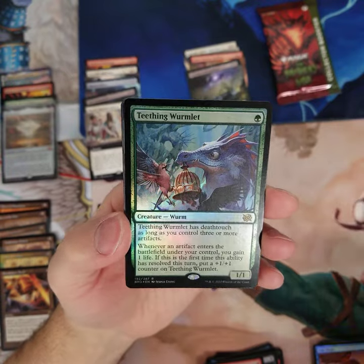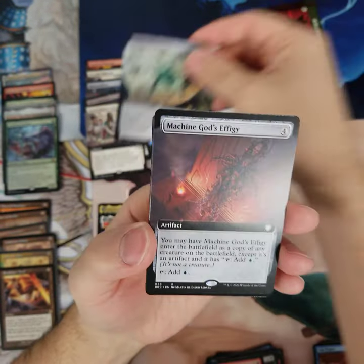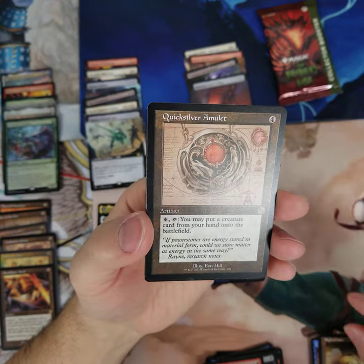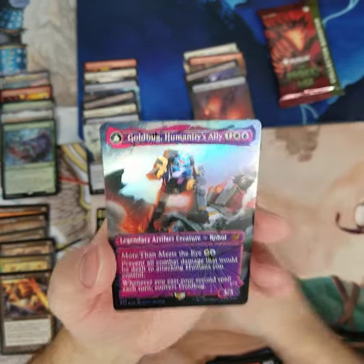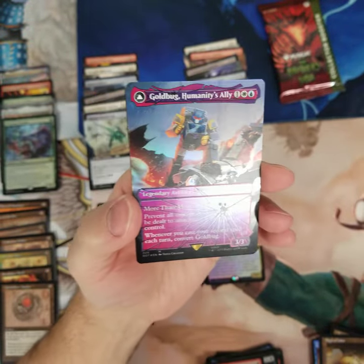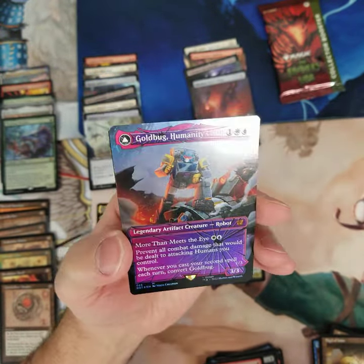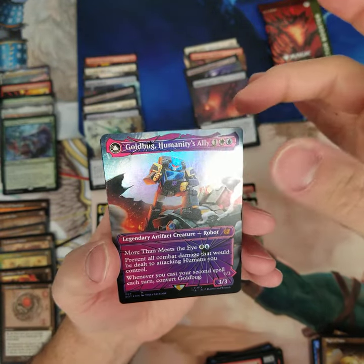Forest. There's a Wormlet. Simeon. Machine. Two uncommons. An Amulet. Oh my god — we got it! We got it! Yeah, we got it baby. Unbelievable. Gold bug — we got the shattered glass foil, guys!